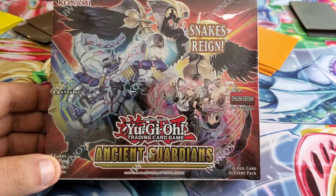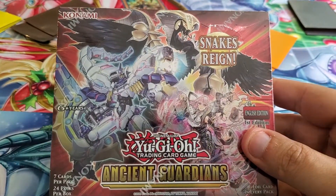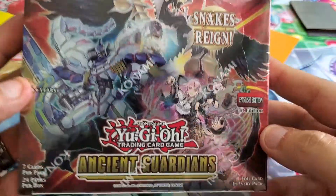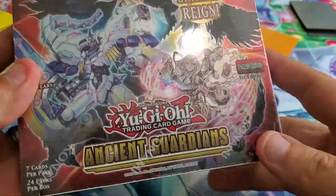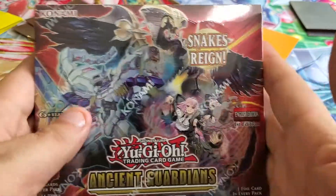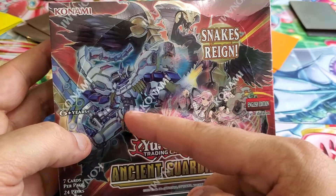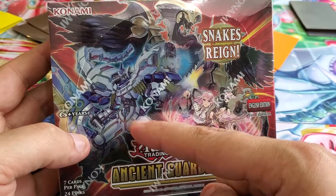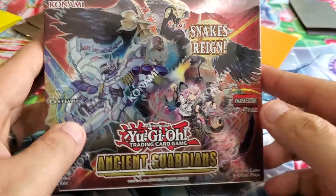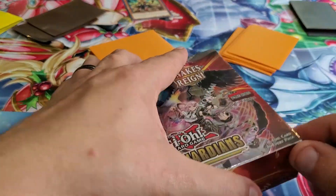What's up everyone, Cody here from Team Yoda. Welcome to my very first ever booster box opening for this channel. Today we're going to open up Ancient Guardians, hoping to get some cool pulls — hopefully get the snake archetype, because I really don't care for the Arctic Bears or the Sulfercords. Let's just hope we can get something good.